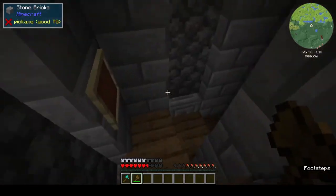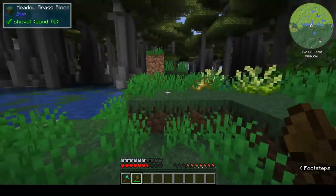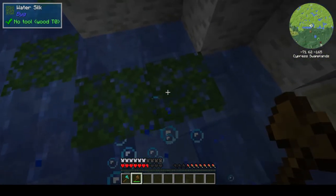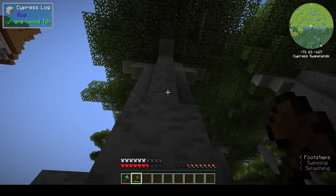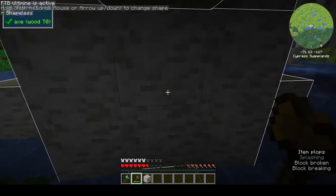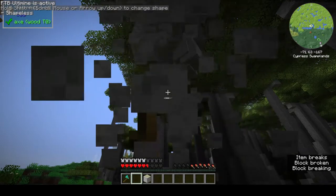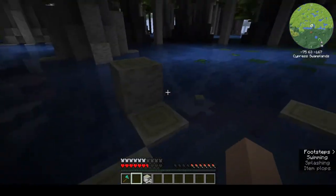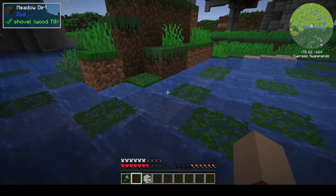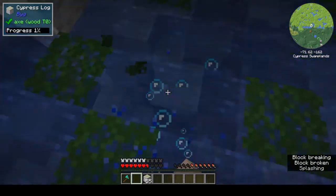We'll get some wood, and then we'll set up a little station here, and then we'll build a mine. Luckily, we've got plenty of trees here. Do we have any sort of tree capitate, is the question? So it tells me what it's gonna break. I kinda like the tree capitate where you just hit at the bottom and it takes the whole thing out. But maybe with increased durability, we'll do that.